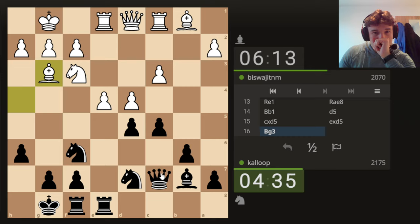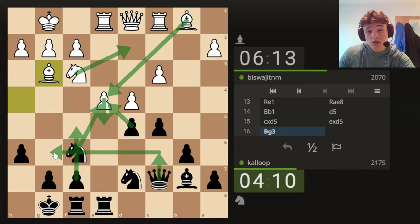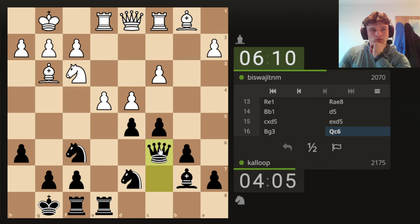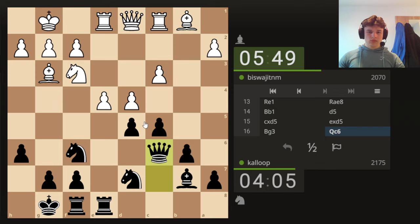Yeah, okay, so kind of as expected. Where does the queen want to go? C6 — there, there, takes, takes, Knight D2, F5, could swing it to G6. That would be a lovely square. I don't see any other good squares for the queen. I think C6 is nice — and of course if he pushes and we jump in and he plays a move like Knight D2, he might be able to play F5 there. So that's another option. It's a nice position.